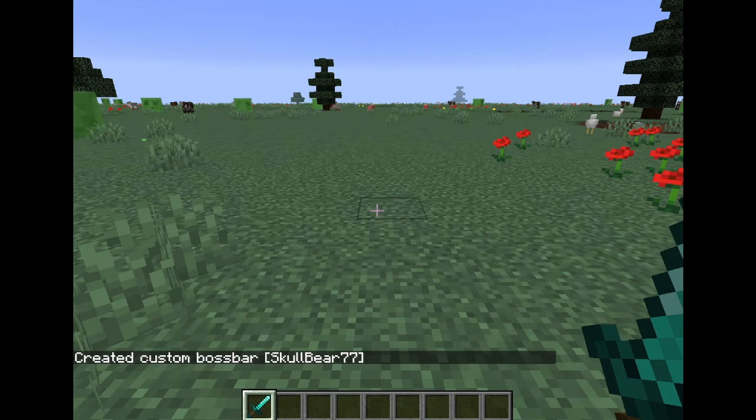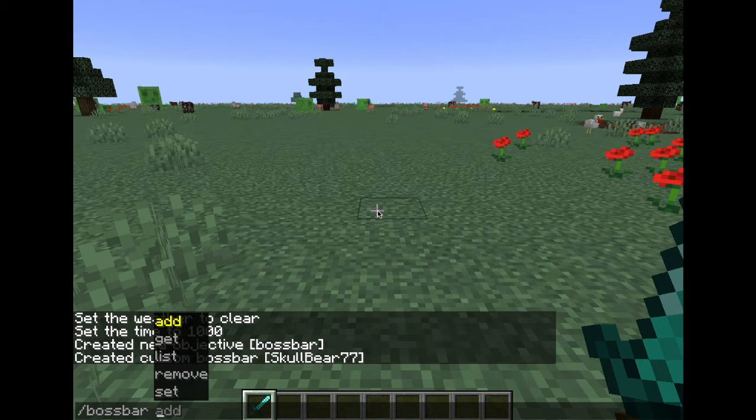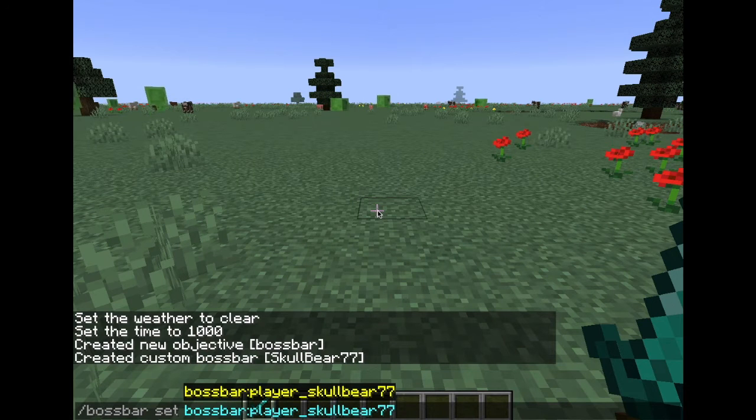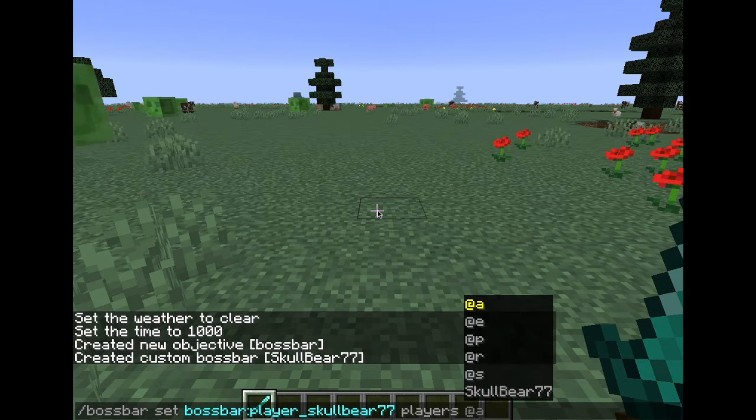Now you want to be able to see it. So you type slash bossbar set, and then you want your boss bar ID, click that, and then you want to say players and then go at A so everyone can see it.